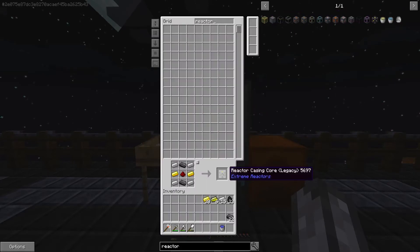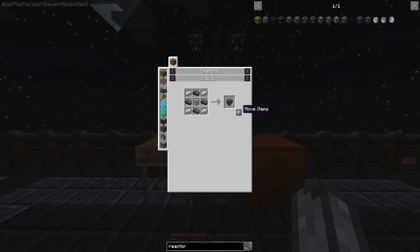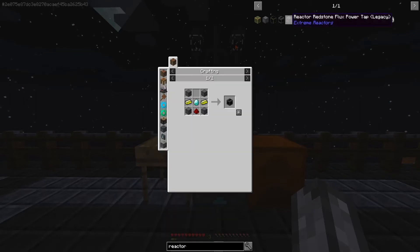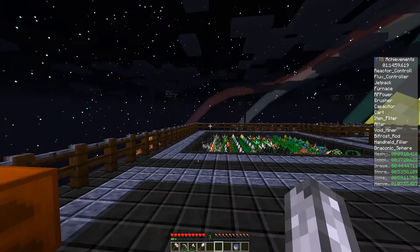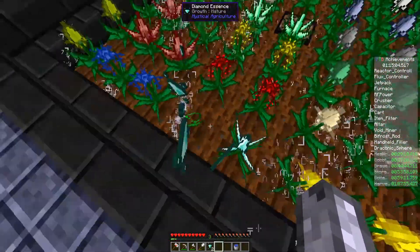To make the reactor controller, we need four reactor casings. And we'd need a diamond - do we have one? We do not.